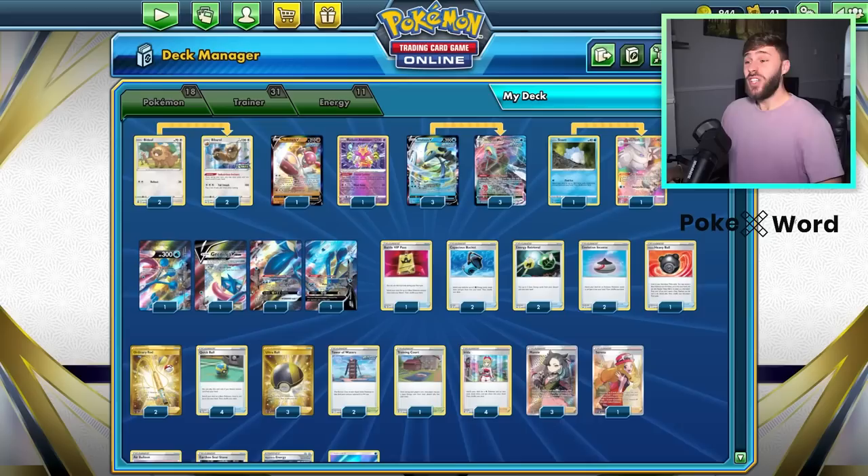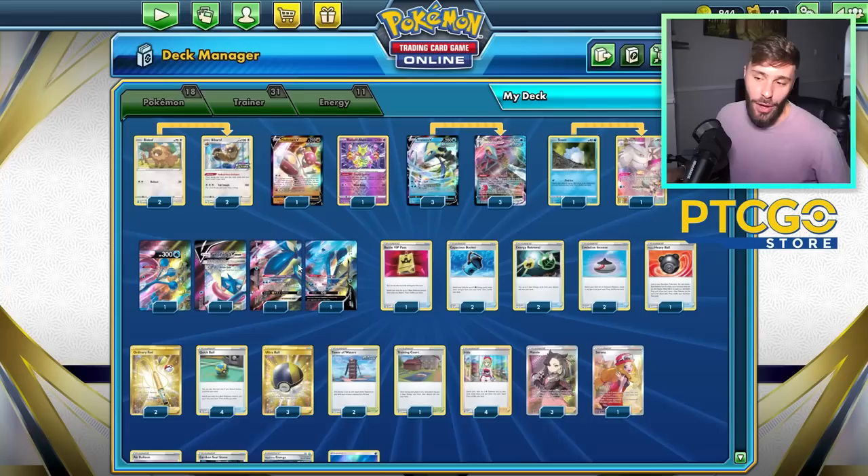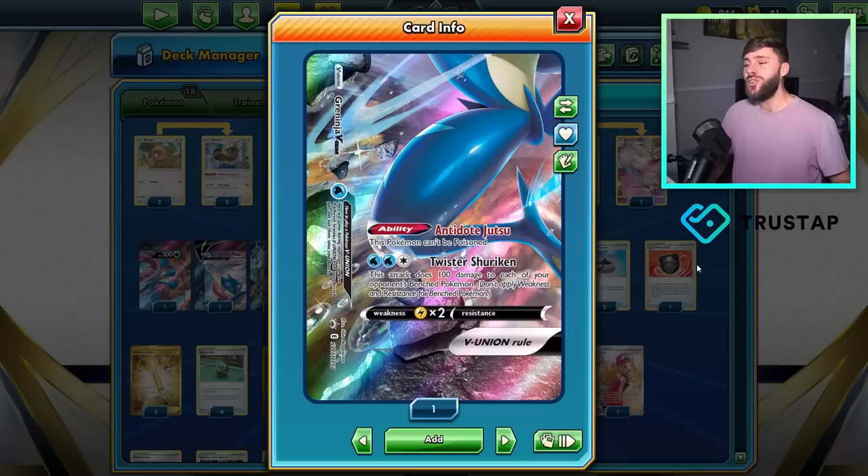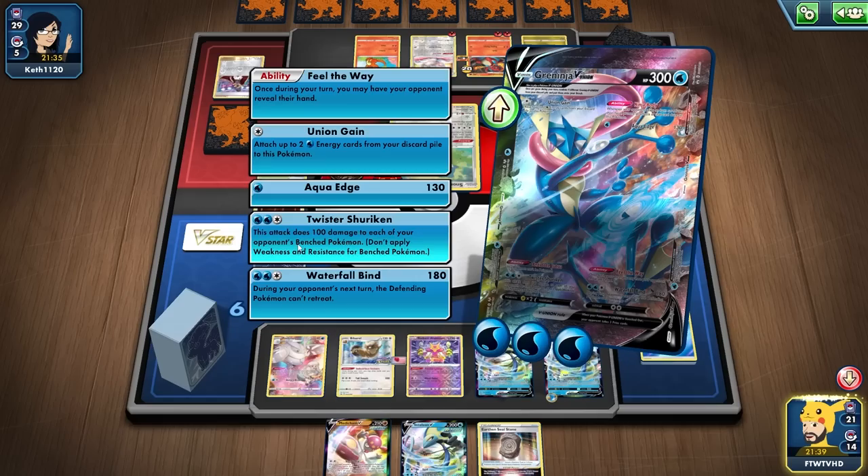Here we are — the list is all about Greninja V Union. Now if we're all very well versed on Greninja V Union, we would know that it has a very, very powerful Twister Shuriken attack for two water and one colorless energy,